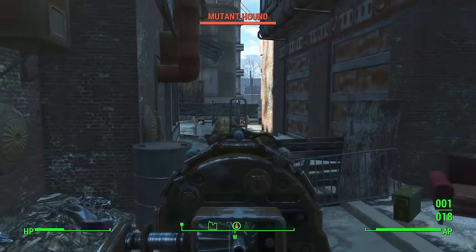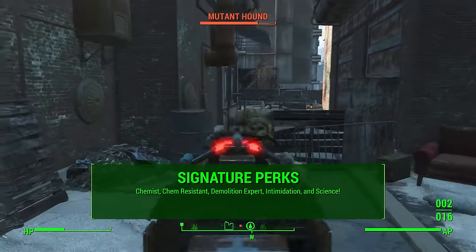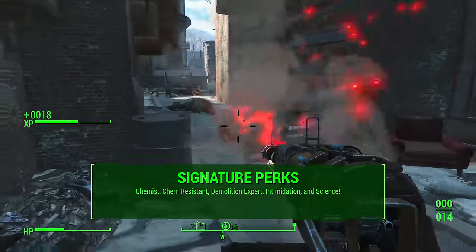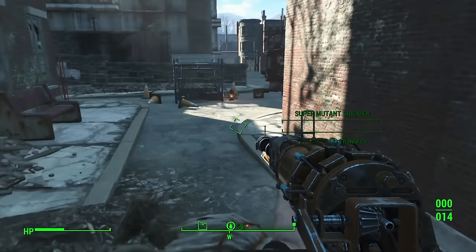Let's talk about the five signature perks that define this character build. They are: Chemist, Chem Resistant, Demolition Expert, Intimidation, and Science. We're going to take a look at each of these perks one by one in the perk chart.